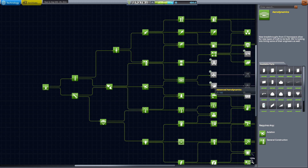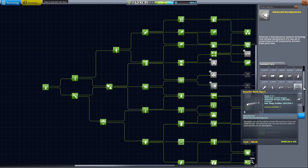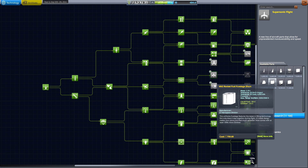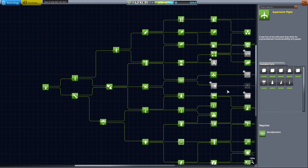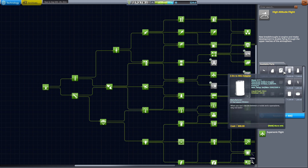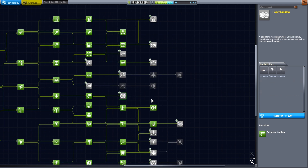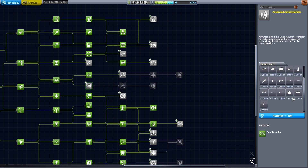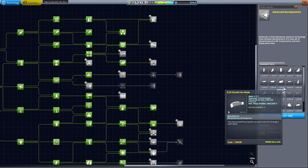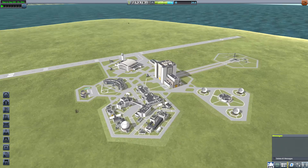I'm going to go ahead and unlock some of these avionics here — airbrakes. I'm not even going to try to do a helicopter, because that was disastrous. Let's see what we can get done here: supersonic flight, some of the MK2 stuff. I want to get to the rapier engine eventually, but I do need these better landing gears. So I'll take those.